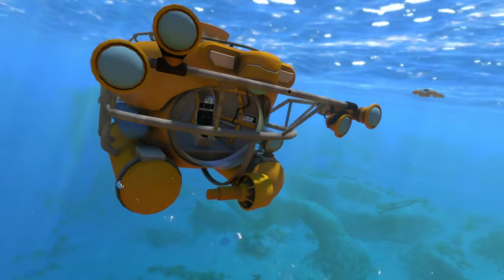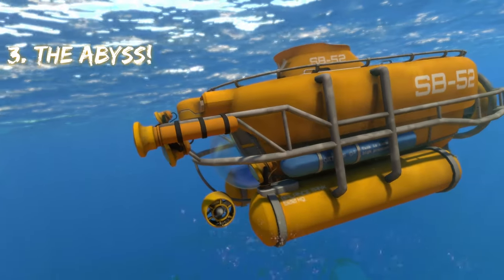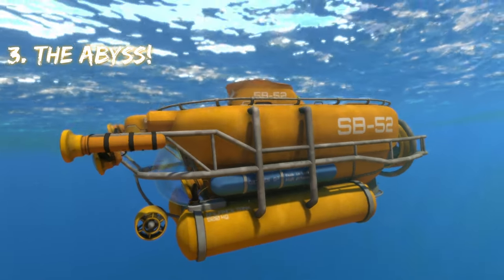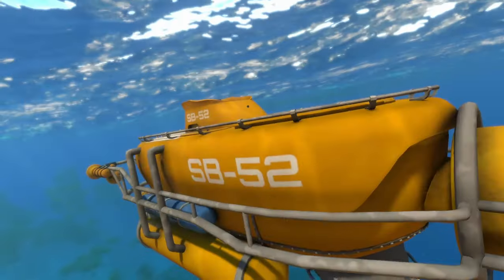The first submarine on the list is the Abyss. The Abyss looks like a submarine you see in real life, which is why I think it's so cool to see it in Subnautica. It looks like one of those deep sea submarines.